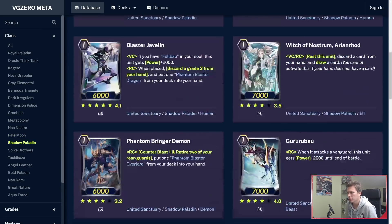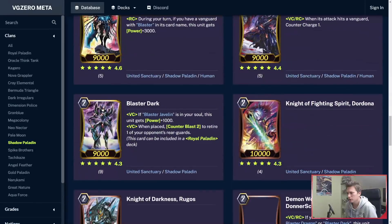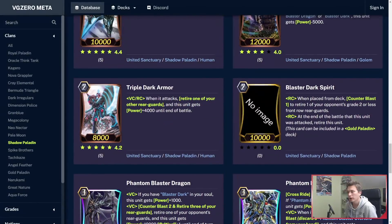We have quite a few Shadow Paladin cards. Blaster Dark Spirit — when placed from deck, Counterblast 1 to retire one of your opponent's rearguards. At the end of the battle this unit was attacked by your opponent, retire this unit. So it still works as an Intercept, but after the Intercept, even if the attack didn't hit — like if they attack with a 5k or 6k — he'll still retire. This card can be included in a Gold Paladin deck, so it's both Gold and Shadow.